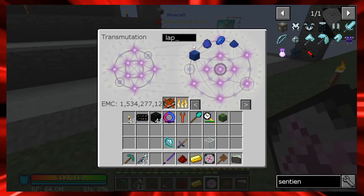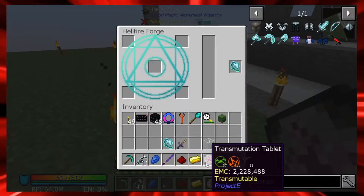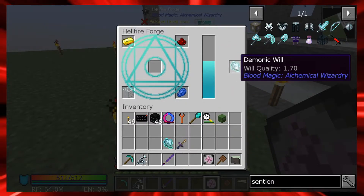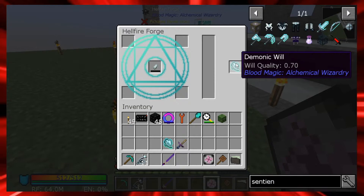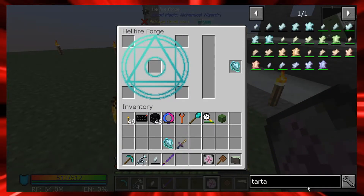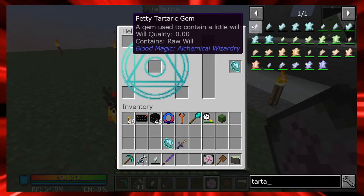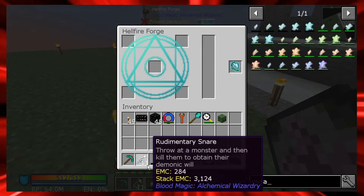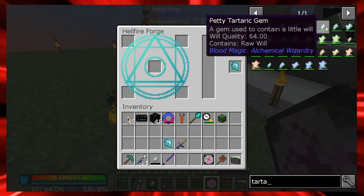I need redstone, gold, lapis, and glass which I already have. Let's pop all of that in here - watch this item on the side, you're going to see it juice up, take in all that will. It needs at least one will and it brings it down to 0.7. Now we have a petty tartaric gem! The tartaric gems are a progression - the petty tartaric gem can hold up to 64 will. As I kill mobs with the sentient sword it'll fill up that gem - you can see the little fill bar at the bottom.